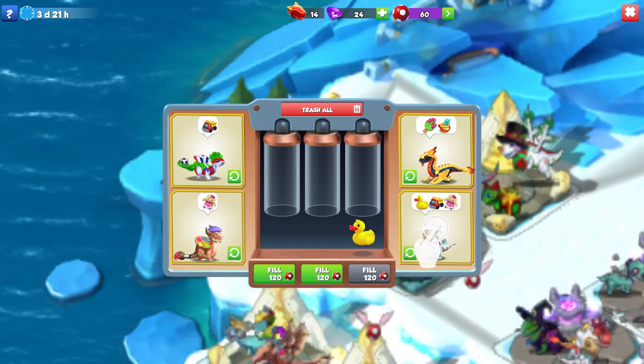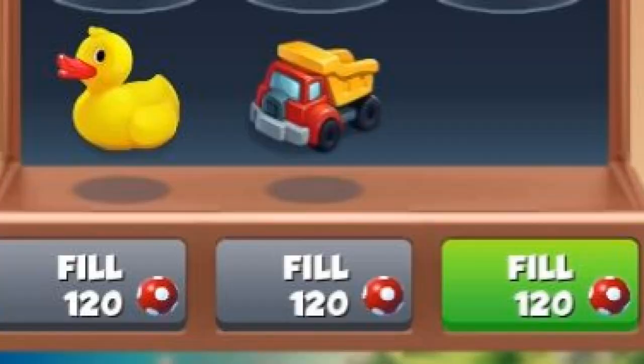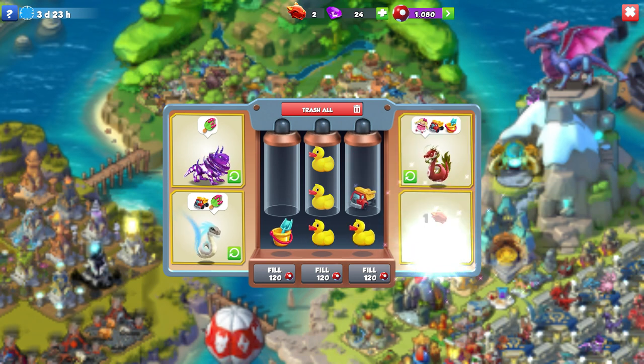First, I'll start with some tips and tricks for managing the tubes correctly. If we want to add new items to our tubes it costs 120 berries each time, and this gives us three items that we can use. However, we can only give the bottom items to our dragons since the others are stuck at the top of the tubes, which means we need to think strategically about which items we give to which dragons.